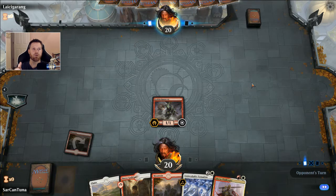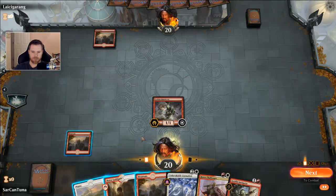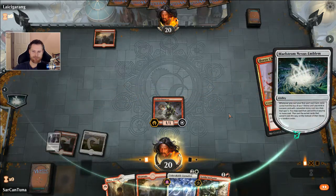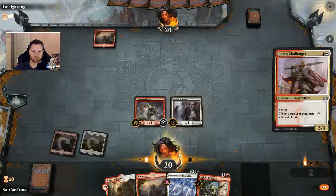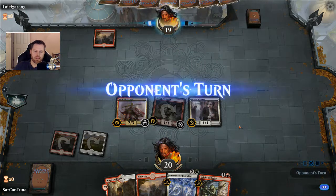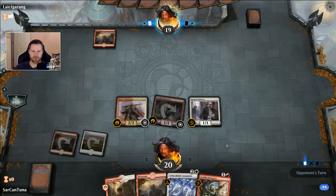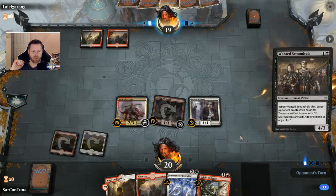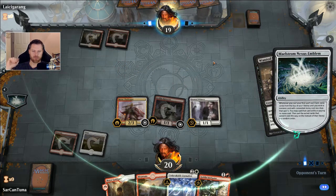And then after Ritual of Soot, he will get a Spawn of Mayhem off the Cascade. Thank goodness that's not a black card. That was a Hunted Witness — I like that. And then if we do like turn 4, we draw into a Heroic Reinforcements and then off the 3... I take it all back. He's going to play Ritual of Soot soon, isn't he? Yep.